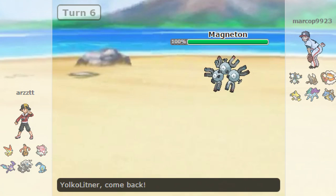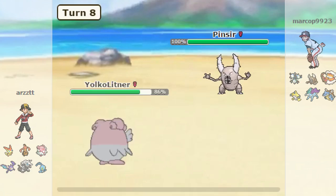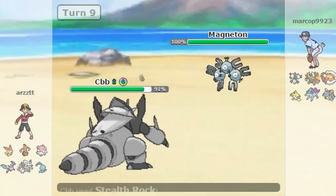He goes out into Mega Pinsir and I'm like, if he predicts my Aggron this could be bad. Please don't do it. Thank you for not predicting it. So he goes for U-turn and that does literally nothing. I'm going to set up Stealth Rock. And you know how I said I put Dragon Tail in case he has Magnet Rise Magneton? It's too easy - I knew he was gonna do that because we did the recording again.